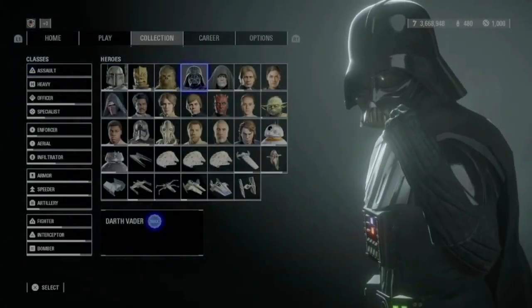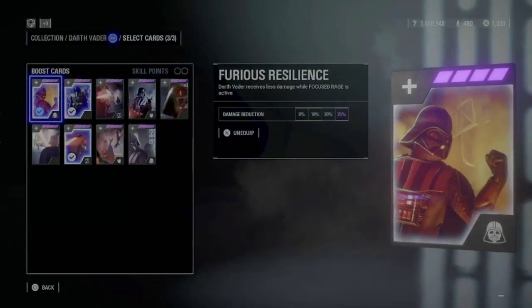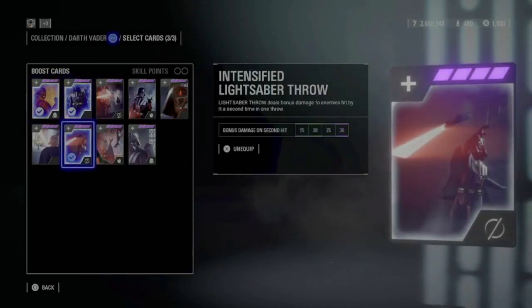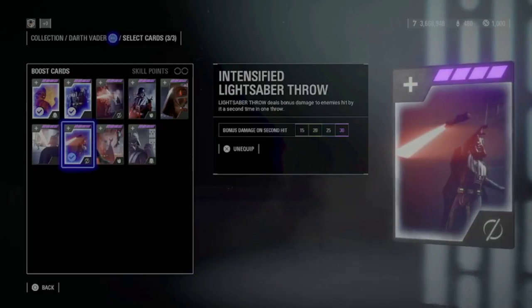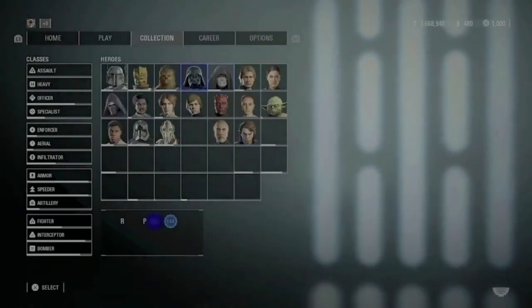We will start with Vader. For him I use Furious Resilience, Bonus Health, and Intensified Lightsaber Throw. I think these are really powerful cards which give him the advantage in most situations. So yeah, these are the cards I recommend for Darth Vader.